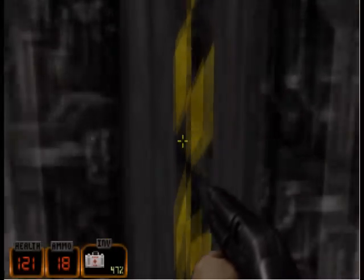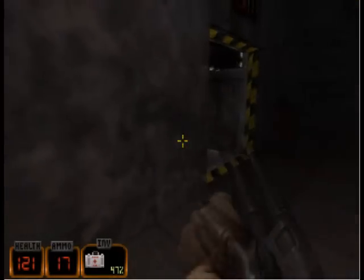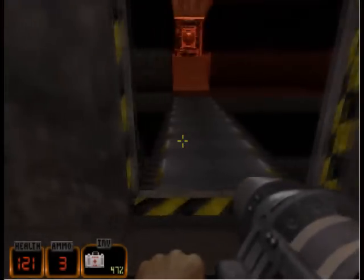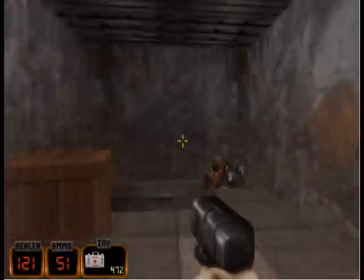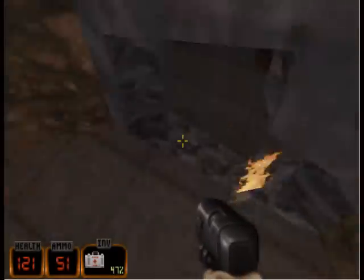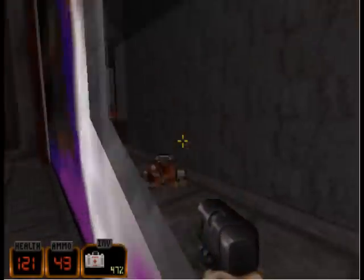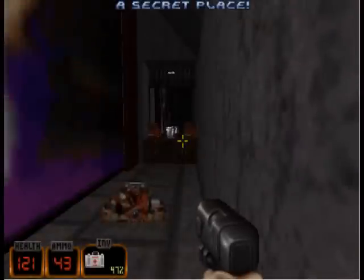Now if we come here, we get this. We'll kill the piggies. They're dead now. And now we're going to go the other way down here and into the — you know what — and kill it. Because this is how awesome this game is. A secret place.